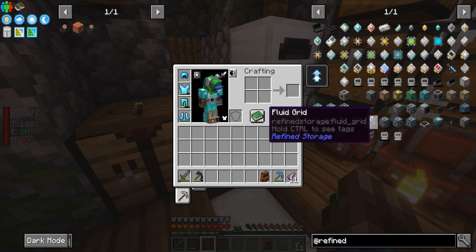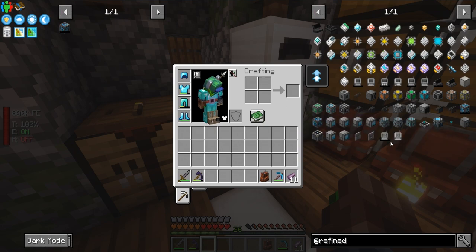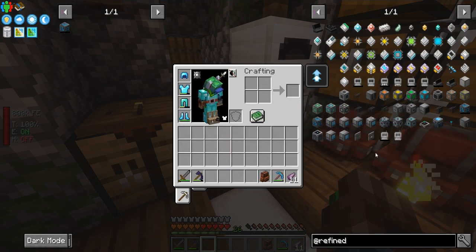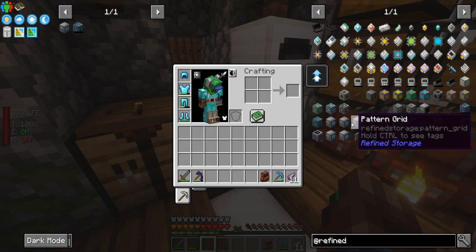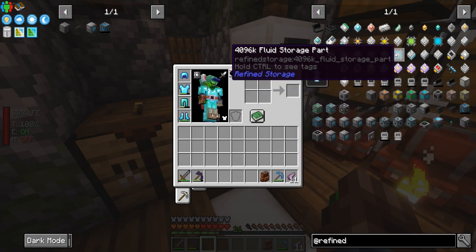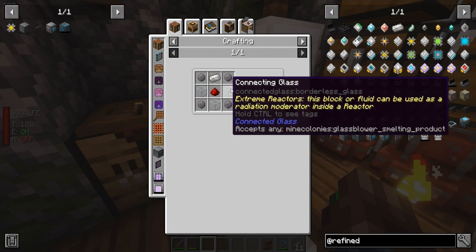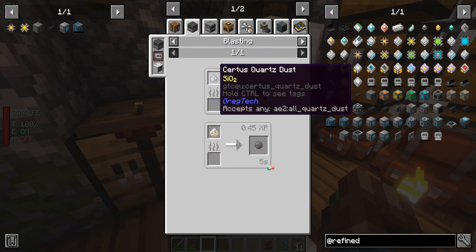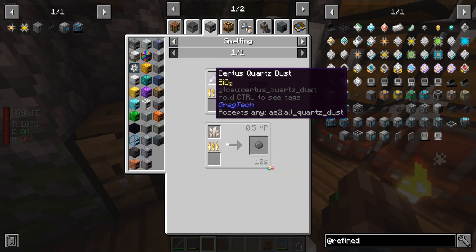So, Refined Storage. We're going to need a controller, a crafting grid, some cables, disk drives, and then some disks. We'll probably make some 4ks, but that requires some 1ks, and we also need some silicon. You can get silicon by crushing certus quartz, or from a silicone compound, or by smelting nether quartz.